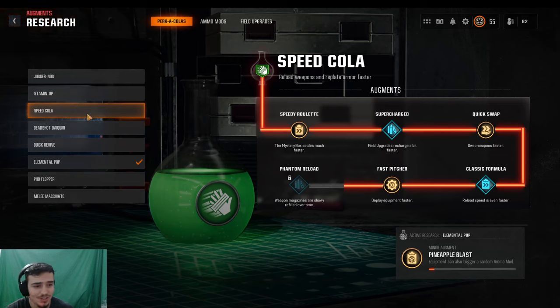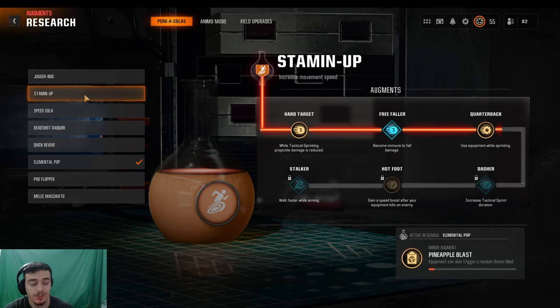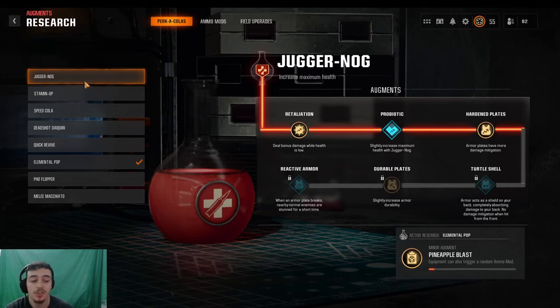For Speed Cola, I'm running Classic Formula. Honestly the minor perk doesn't really matter — they're all kind of bad, but I like running Speed Cola because it's Speed Cola. For Stamina Up, the major and minor augments aren't that great either. I'd probably suggest Stalker so you walk faster while aiming, which helps you focus on getting headshots.